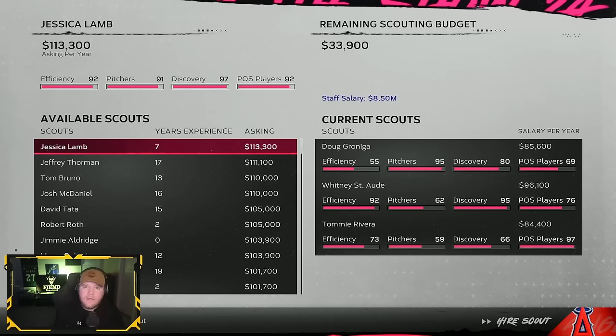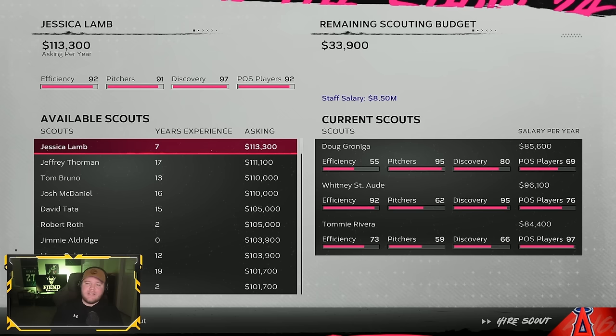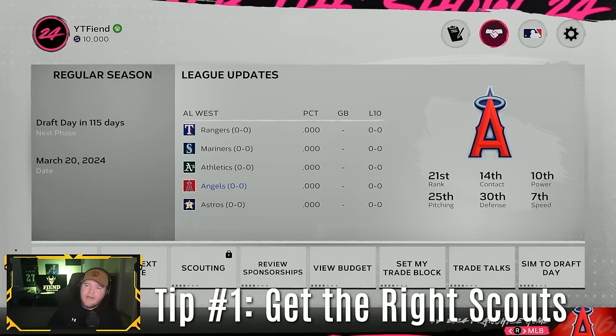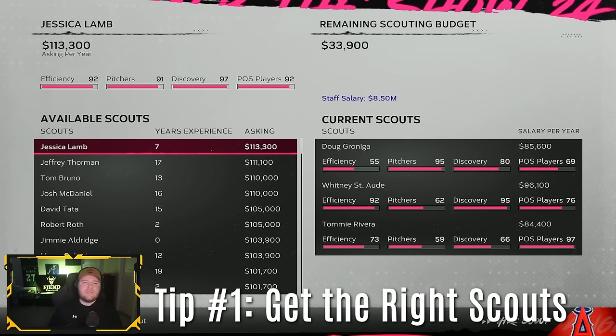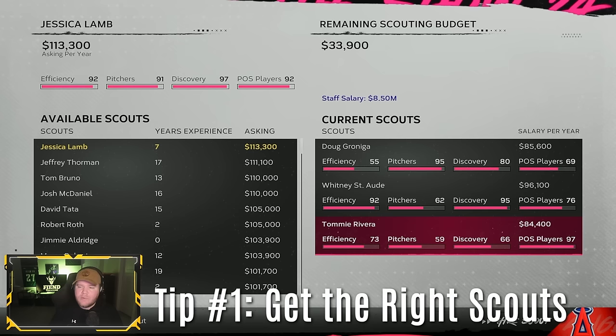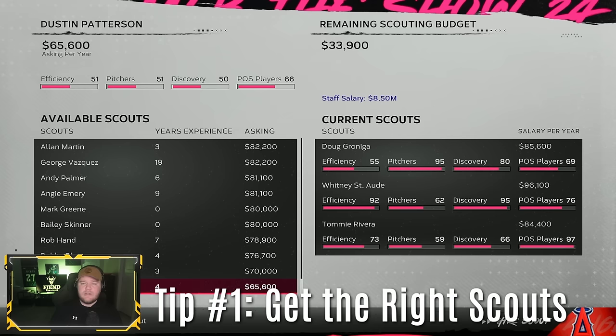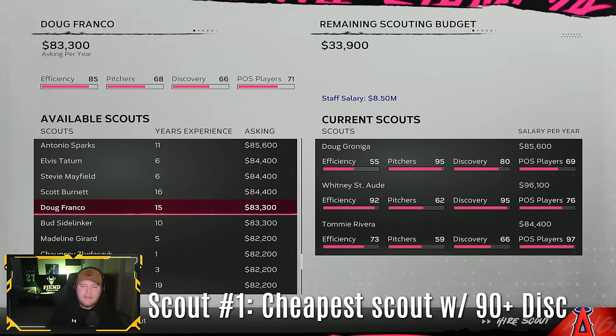The first step that is crucial for getting successful draft classes is to get good scouts. If you're unaware of how to get to the scout contract screen, it's up here with the shaking hands — staff contracts and scouts. What I do with my scouts every single year: the first scout you want to hire, I put in the third spot. It doesn't really matter where, I just like to put them in the spot they'll appear on the weekly scouting screen. Go from the bottom up and find the cheapest scout with 90 discovery you can find in the available pool.